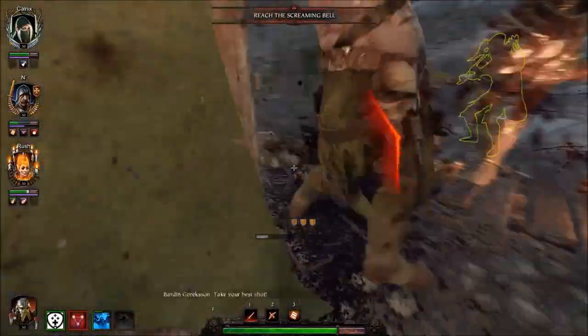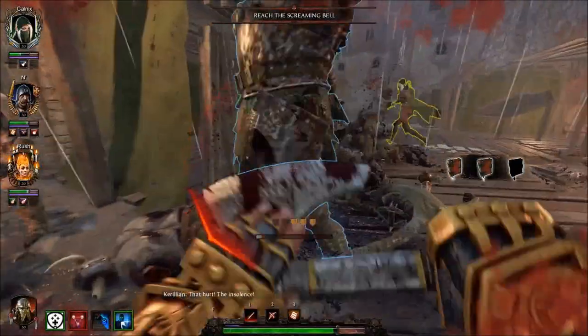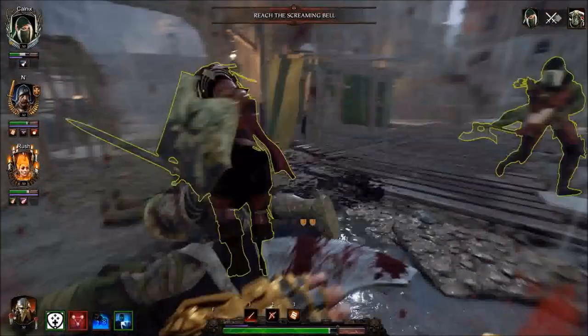On its own, the Iron Breaker taunt takes forever to charge up, but with this build, practically you can have it up and ready with every mob encounter, providing you and your party the crucial extra protection.